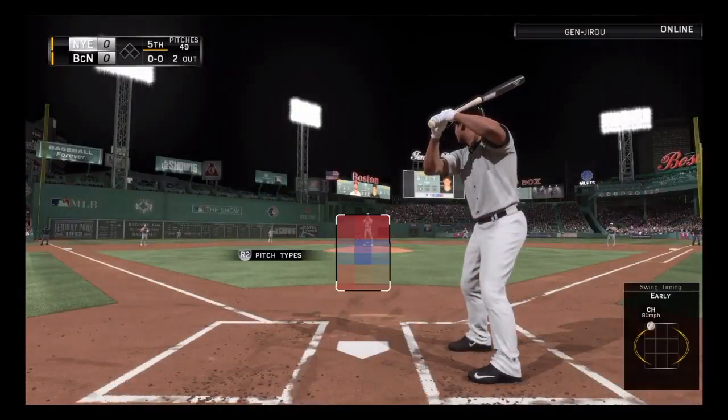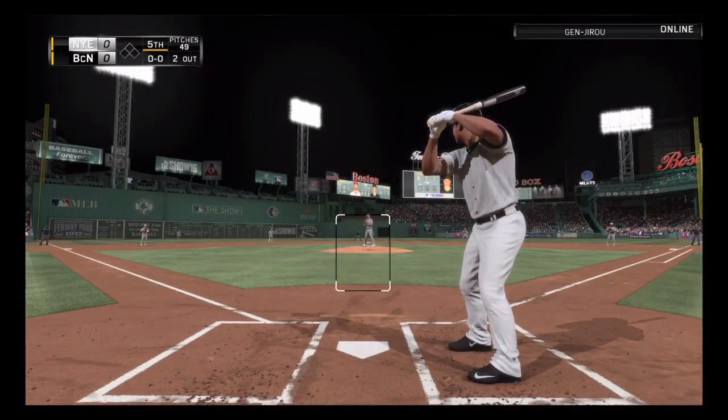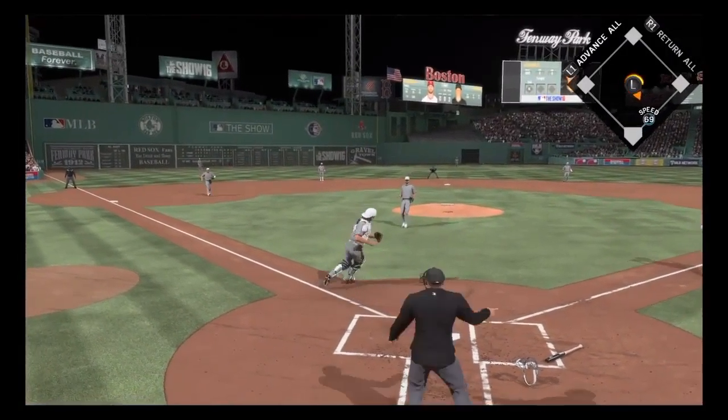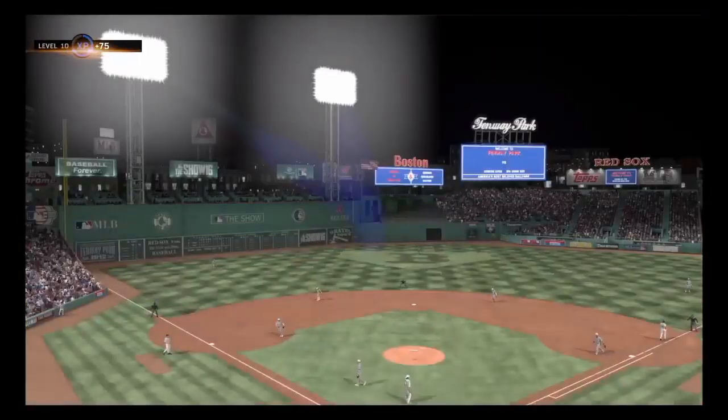Bases are empty with two gone. Standing in now, the left-handed hitting Will Venable. On the ground near home. Jasso going to have to hurry. Throw on to first. Gets him, and the side is retired.